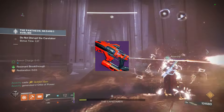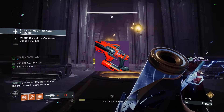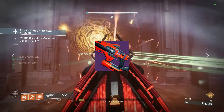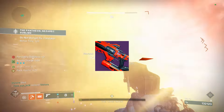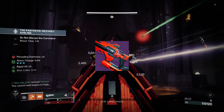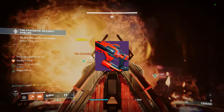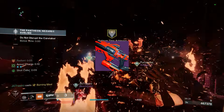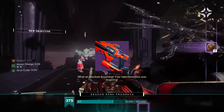Next we've got another fusion rifle, the Riptide — a little bit easier to grab the god roll, but it is not craftable. We will be able to enhance its perks next season. It is a Stasis fusion rifle in our kinetic slot. It has the option of Chill Clip, which is such a good PvE perk. Between this and the Scatter Signal, these are easily my most used fusion rifles in the game, and they're both in the kinetic slot.